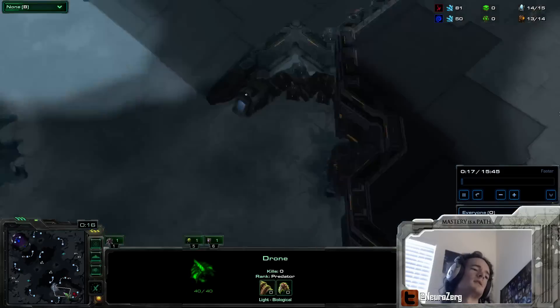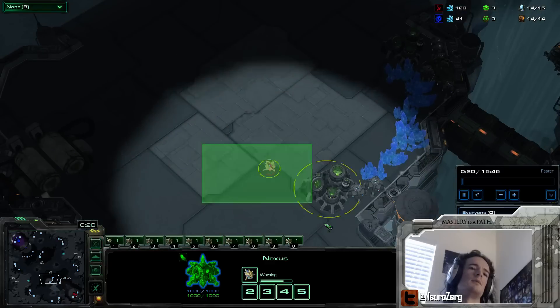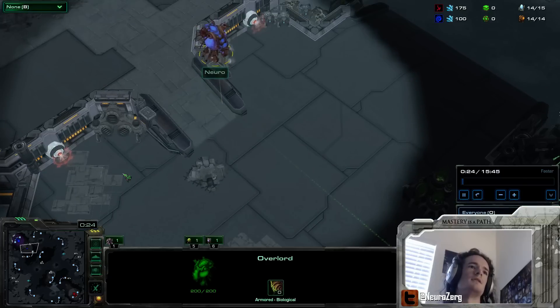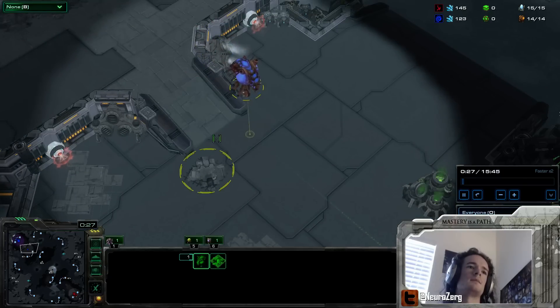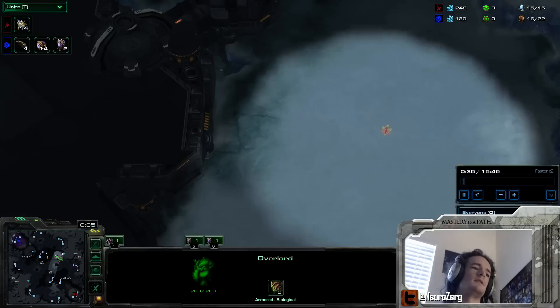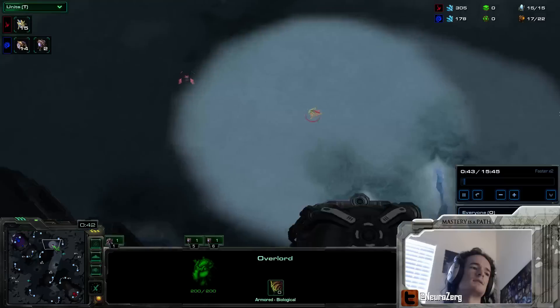Once upon a time, there was Protoss, and there was the earliest cheese. The probe ventured on the map at an extremely early time, and Zerg had no idea. This is analysis of dealing with Proxy Gateway Zealots and other various and sundry gateway units.